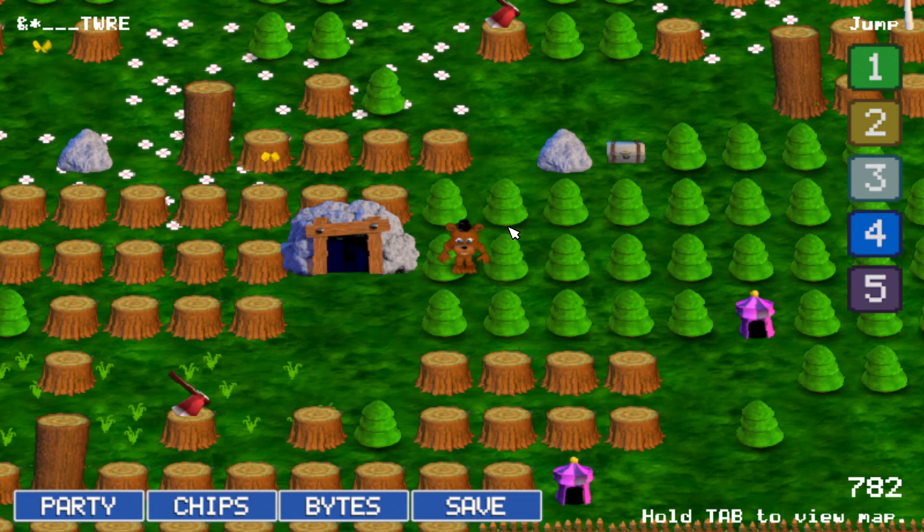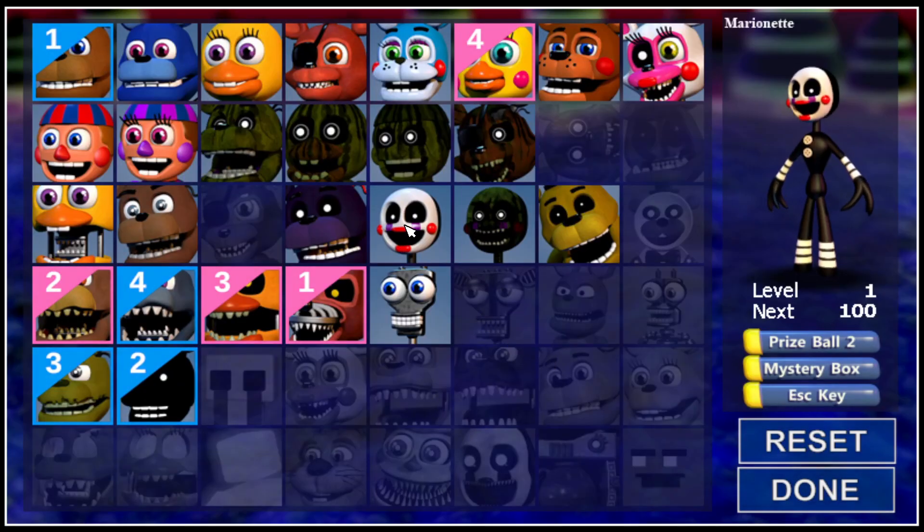But yeah, as you can see, you just kind of walk around. So that's really all there is to it. I'd recommend saving in between every battle — after you get a character, always save. Go and check what they do. Like, I just got Marionette — he's got Prize Ball, Mystery Box, Escape Key. I don't really care too much about that.